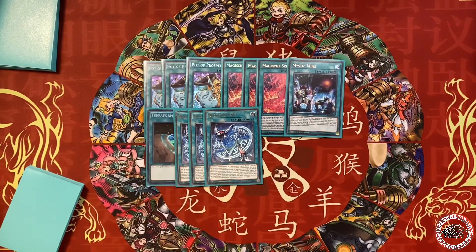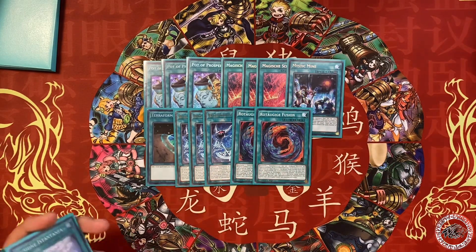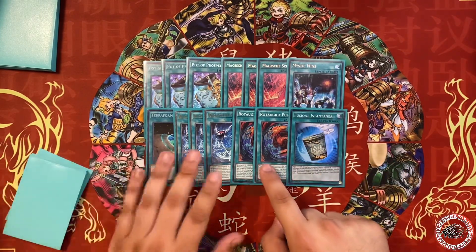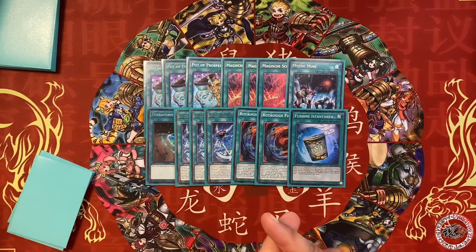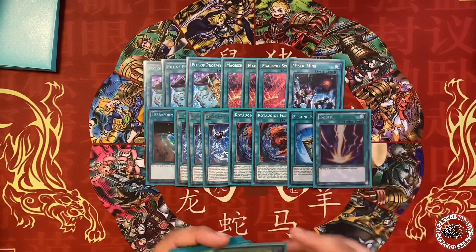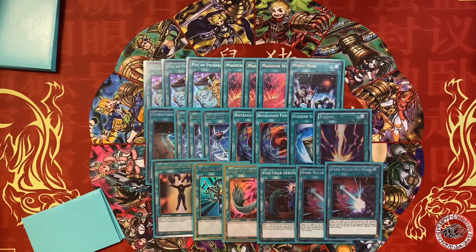Three Invocations — I think three Invocations is still good, it's busted. You always want to open one no matter what; the higher the rarity the more likely you are to have them in hand. Two Red Eyes Fusions and one Invocation. People don't really like Red Eyes Fusion but going to two is actually really good — you just activate it and even if they Ash it doesn't really matter. Raigeki, Mind Control, Monster Reborn, Harpie's Feather Duster, Called by the Grave, two Dark Ruler No More.